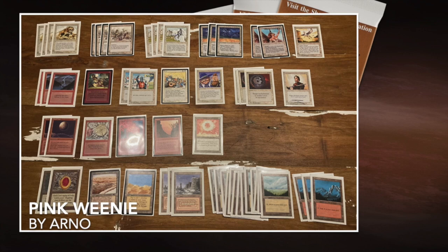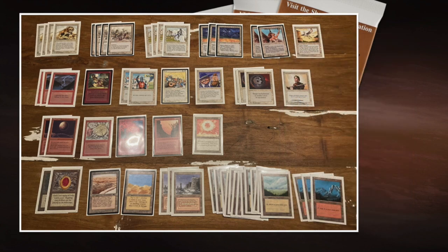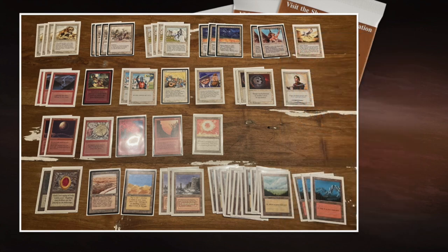Here we see the deck of Arno — a pink weenie deck where white is the dominant color. The backbone of this deck is really that white weenie base. We see Savannah Lions, Thunder Wolves, White Knights, Thunder Spirits — there's really a first strike theme going on here. That works great with the Jihad, but also with the Crusades in this deck. They're going to pump those creatures, making first strike even better.